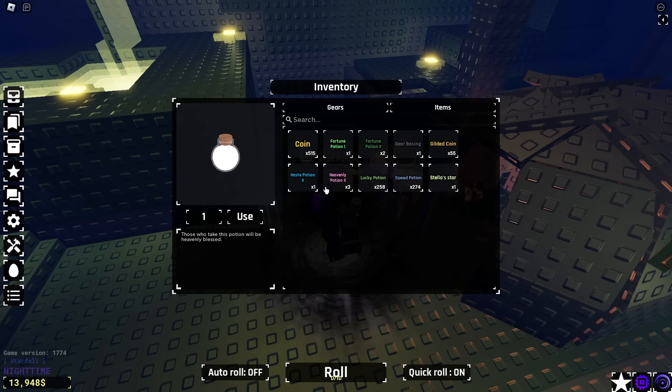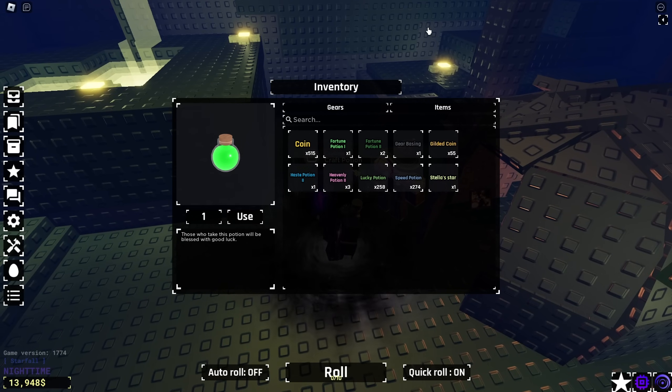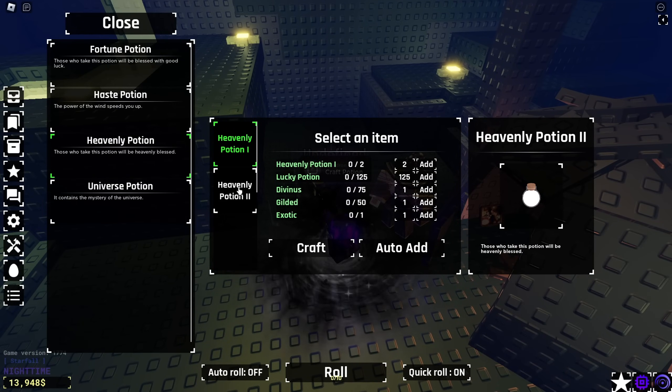Okay, there we go. Three Heavenly 2 potions. And we have... what do we have? We have a Fortune 2. We have two Fortune 2s for some reason. We're going to go ahead and use this to make a Fortune 3 potion to get maximum luck. And they did patch it, so now the Huge 1 potion does not stack on top of all the other potions, unfortunately.